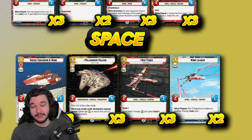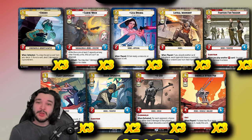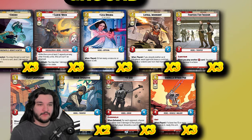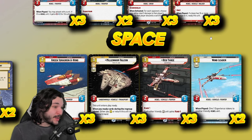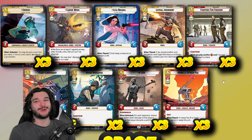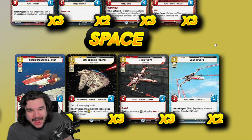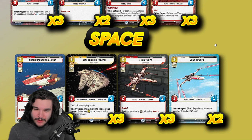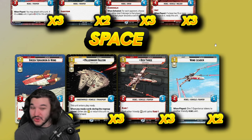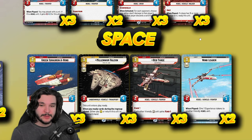Two copies of Wing Leader. We have a lot of rebels in this deck — Millennium Falcon and Greedo are not, but the experience tokens work really well on Sabine the leader, Sabine the unit, Rogue Operative, Fighters for Freedom, or Green Squadron A-Wing. It's always quite good, but two copies is the right number to avoid the awkward scenario of playing just a turn-two two-one in the air, which is pretty weak.